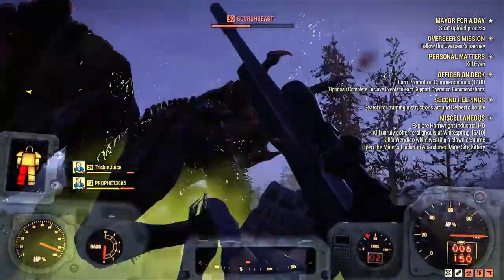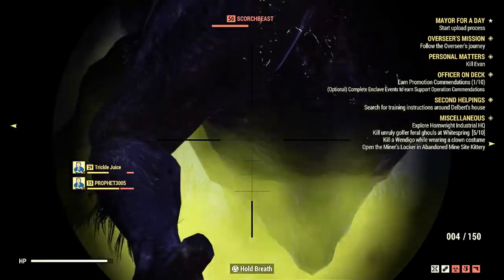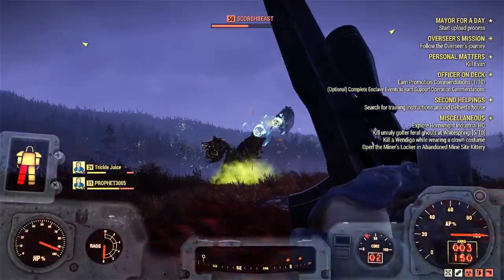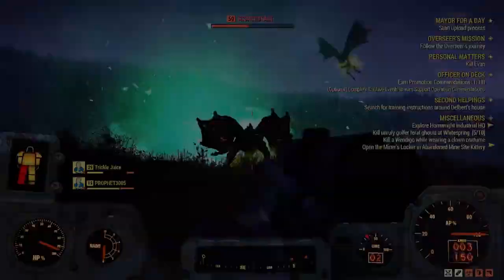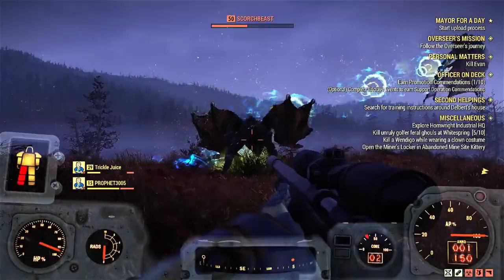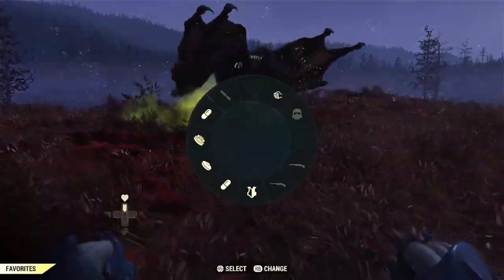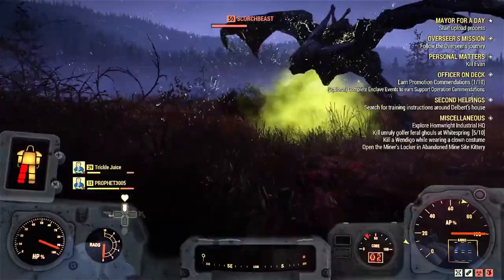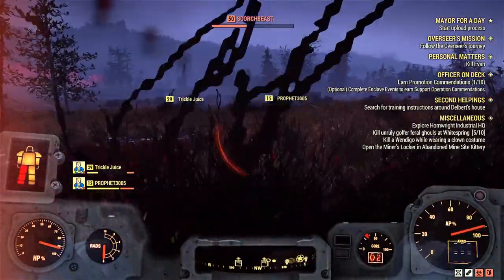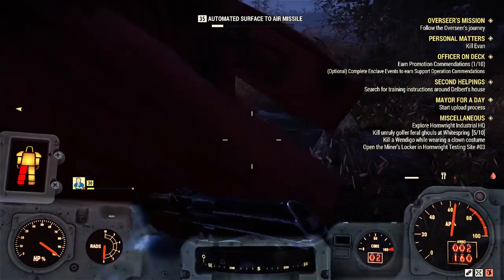In upcoming videos I'm working on locating all the power armor in the game — I've found 12 so far. The next video is going to show power armor locations, including how to get the excavator armor. I'll also cover how to farm for black titanium, which you need for crafting this armor. It's pretty rare but I know good locations to farm it.